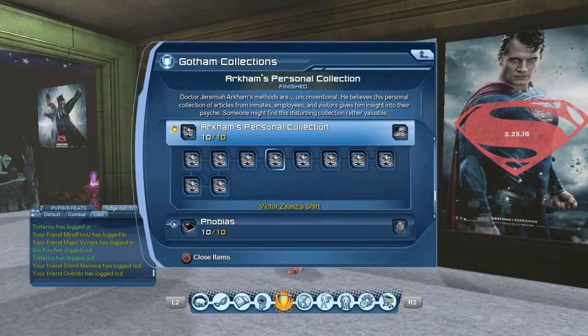I try to make sure we all have skill points, we all got fat wallets. Number four is Victor Zsasz's Shirt.